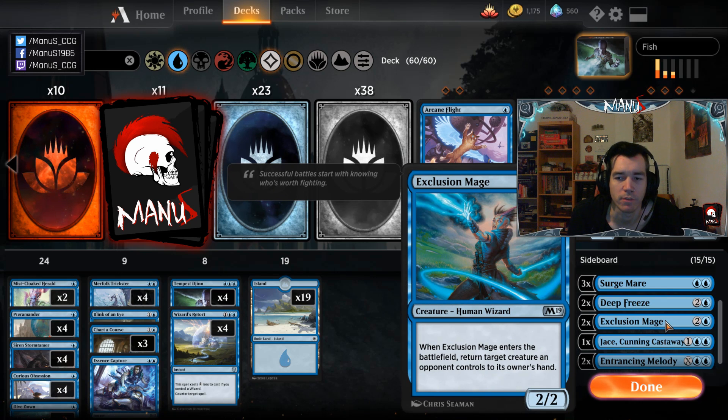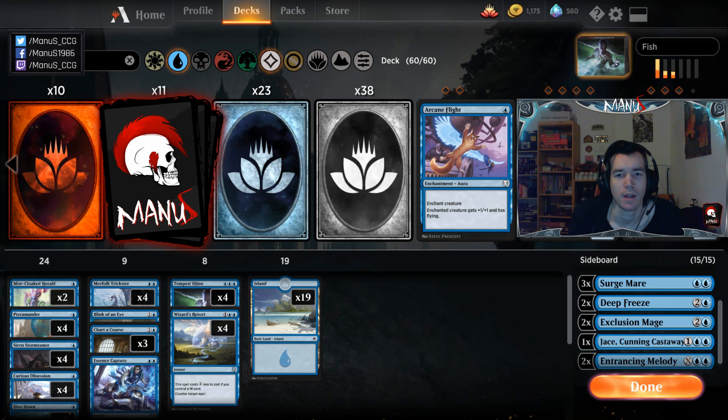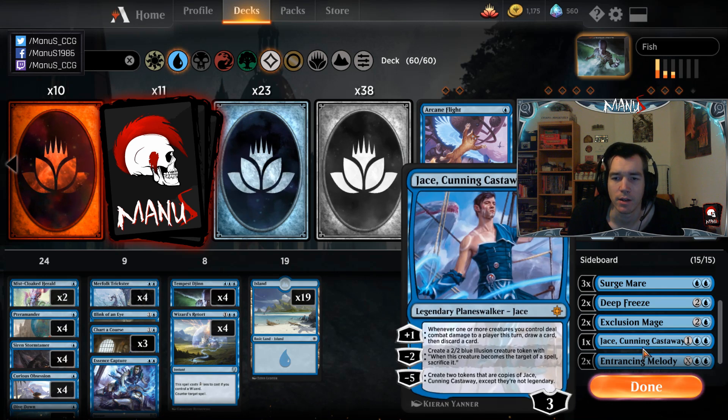Then we have a couple of Exclusion Mages — very good in the mirror. I expect the mirror to become more and more of a big deal as the deck does well. Exclusion Mage also comes in handy against green decks, is good against white weenie, and can even kill a token against them. Then there's one Jace, Cunning Castaway — Alex has Search for Azcanta here. I prefer Jace; I don't like that Search has no board impact.